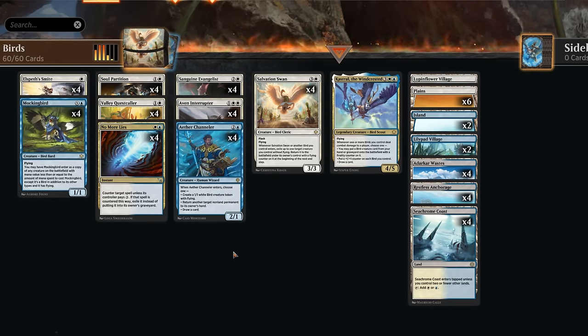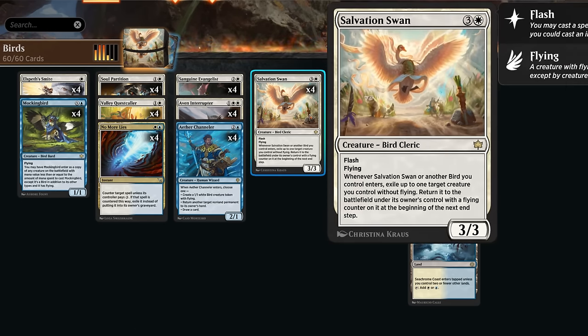Hello and welcome to another standard video. Today we're finally taking a look at blue-white Birds, which is probably an underappreciated archetype in standard at the moment. One of the main payoffs for the archetype is Salvation Swan, a four-mana 3/3 flyer with flash, so we can play it during the opponent's turn. Whenever Salvation Swan or another bird we control enters, we get to exile up to one target creature we control without flying and return it to the battlefield under its owner's control with a flying counter on it at the beginning of the next end step.